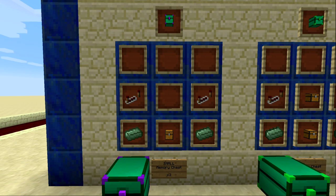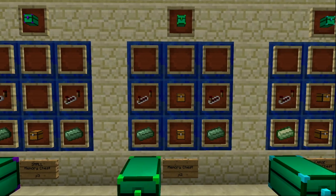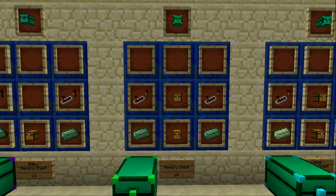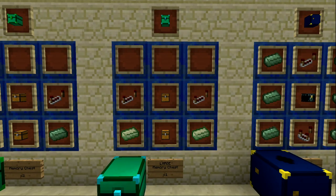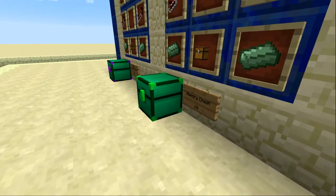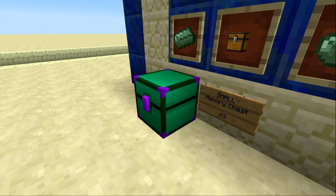The first pure storage blocks are the memory chests. There are three variants: small, medium, and large. The small is made with two basic ender alloy, one chest, and two redstone repeaters and gives you three. The regular uses two chests instead of one and gives you two. The large uses enhanced ender alloy instead of basic.